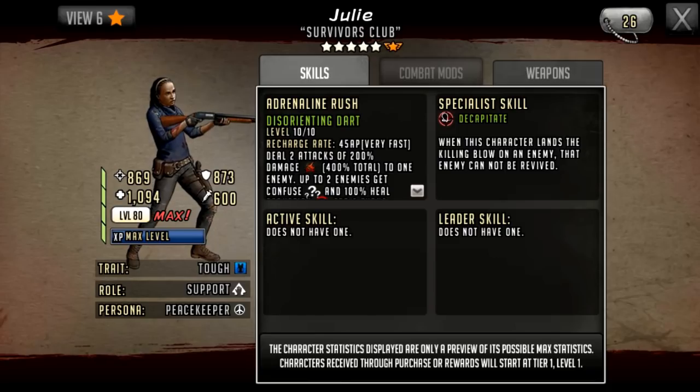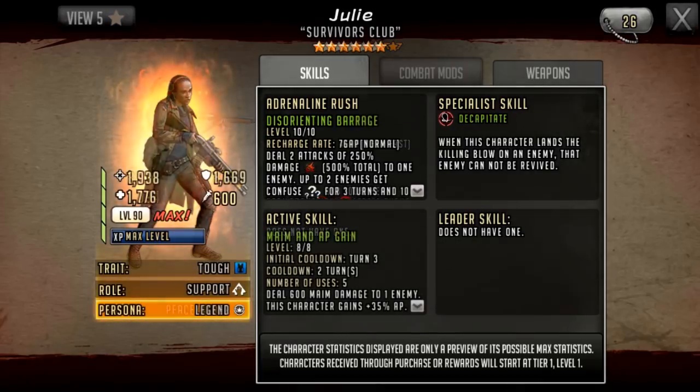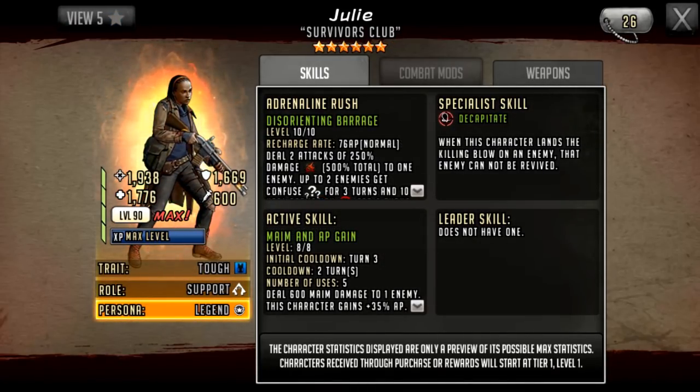The first character was a shield, which was very desired, and this second character is in a similar situation — she is a decapitate, also a very desired specialist. Looking at the five-star first, she's pretty low-key, just a turtleneck jumper. At six stars she gets a jacket, a bag, an attached weapon, and is a bit more buffed out. Her stats are 1,938 attack, 1,669 defense, and 1,776 HP — pretty balanced. As a generation 2 six-star, her trait is Tough and her role is Support.